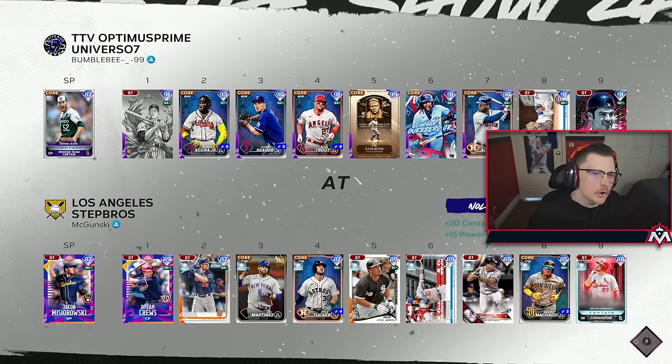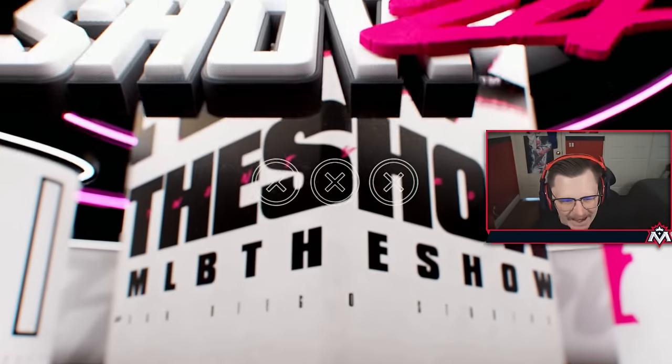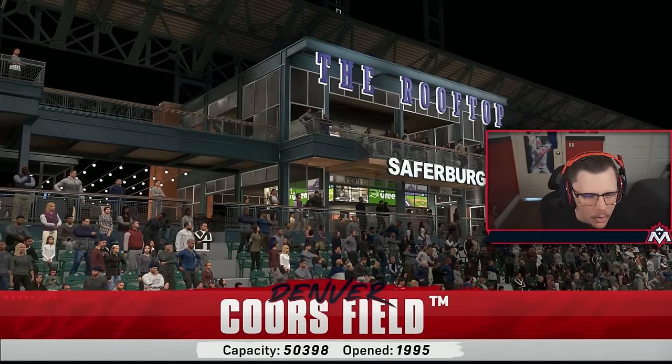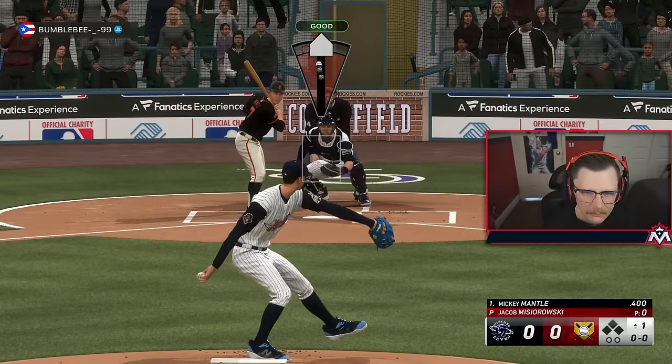Our first opponent is Optimus Prime - never mind, he's got a full-blown god squad. No captain boost but this dude is a top player. Can a 50k team do it? Let's check his record: Bumblebee - 20 and 2. Let's get it.